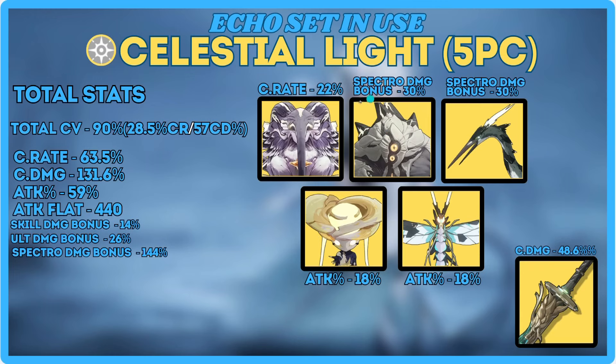With that out of the way, here are the artifacts we're using. I made all these stats up — I don't have this in-game. To keep everything fair and balanced, I'm going to assume I have 90 crit value total through all five pieces. 90 crit value is equivalent to one crit substat on three pieces and two crit stats on the lower-cost one. It's really easy to get two on those, so I'm being fair there. With this 90 crit value, I'm going to mold it into crit rate and crit damage to bring out the best average damage possible for every weapon. For this one it's 63.5 over 131. We're also getting 59% attack from our whole artifact set, 440 flat attack from everything, 14% skill damage bonus, 26% ult damage bonus, and our spectra being 144 — including her inherent one, the 12% from the set, everything.